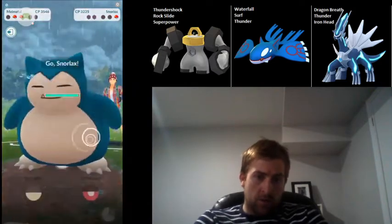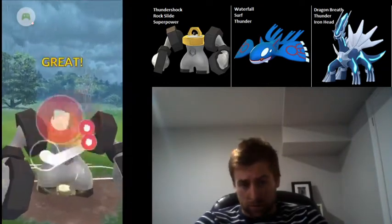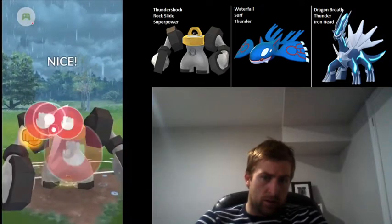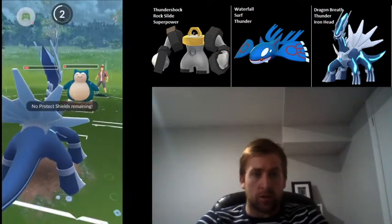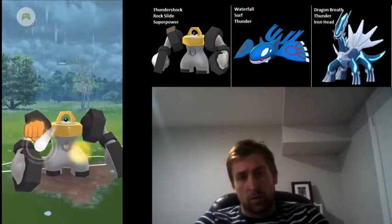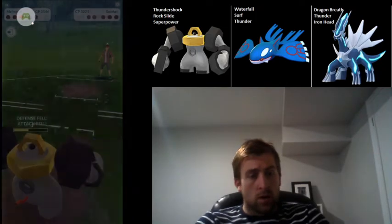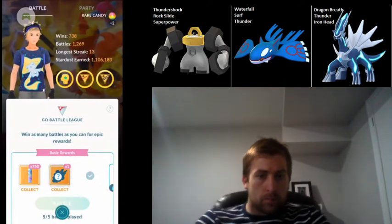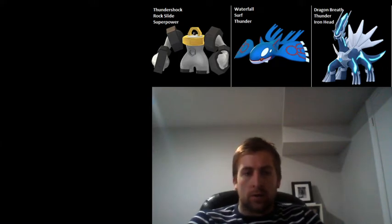I'm able to get to that Rock Slide before he can get to another Earthquake, taking out the Metagross. Then I've got Snorlax left, which is good news. Going to get up to two Superpowers and release them back-to-back, which gets Snorlax very low. He's able to get to a charge move — that's even better, because it means Melmetal absorbs some damage and then can get to another Superpower. That takes out the Snorlax — I'm able to win that last one to go three of five. Not my best set, but I was able to stay where I was in the rankings. Thanks so much for watching, and I'll see you guys next time.